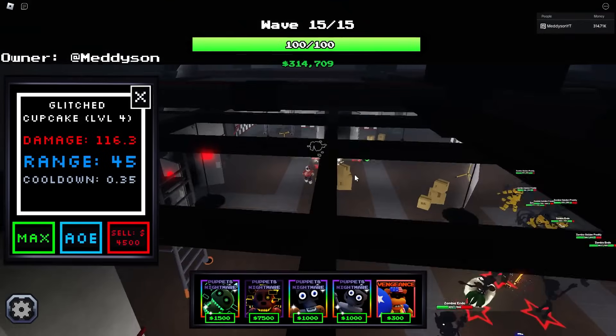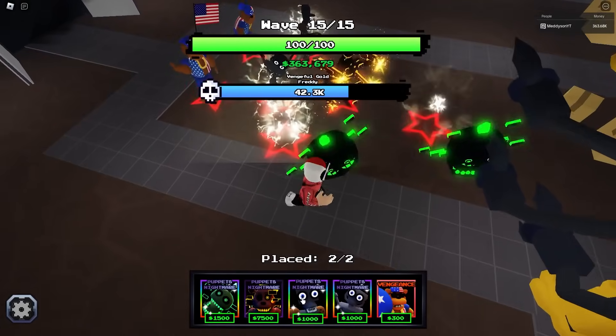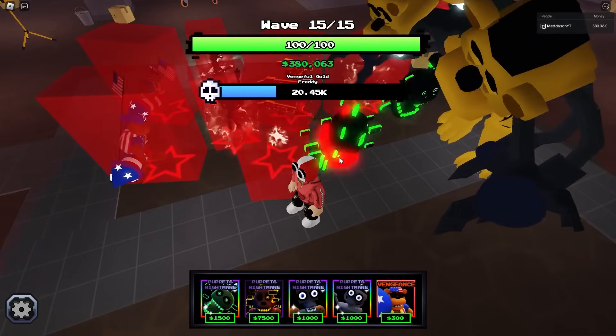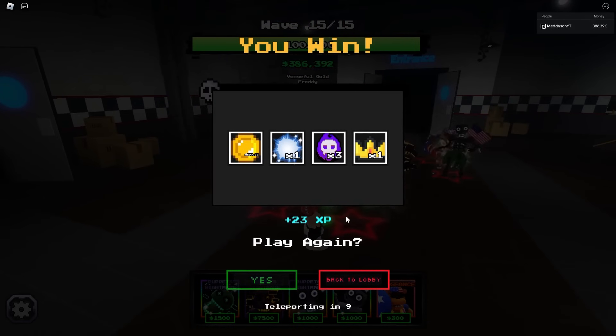Honestly, they don't have to fit into small spaces - you can place them kind of anywhere. All right, well, my experiment didn't work. Oh, there we go - I can place it there. It died. I think we need a more difficult map.